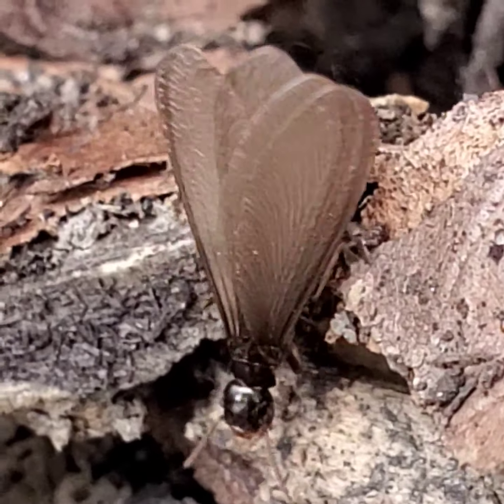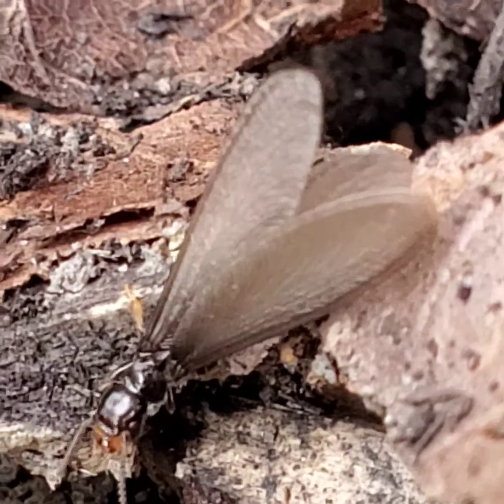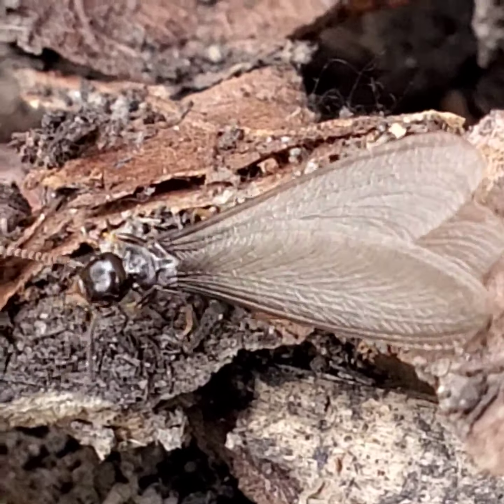So that's how you can tell the difference: four wings, equal wings, straight antennas, and a straight body — no pinched waist. That's the difference between a termite and an ant.